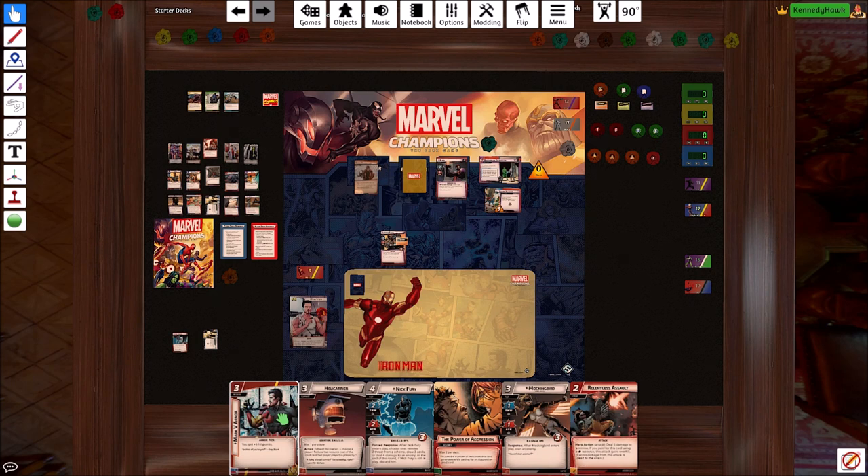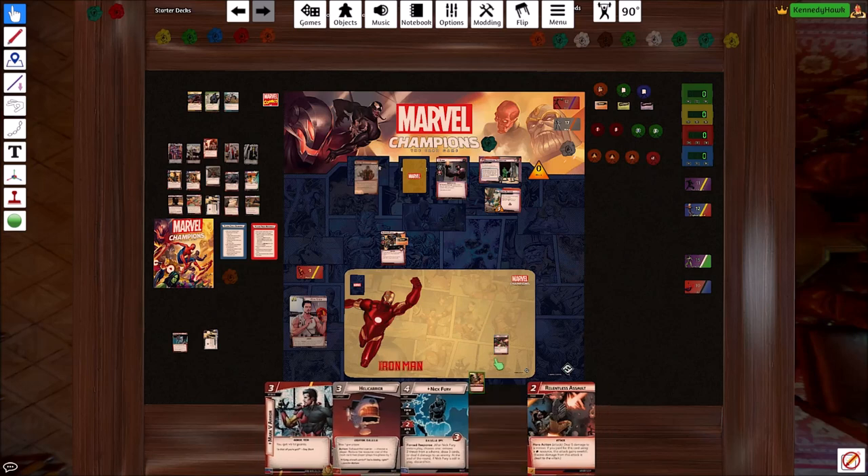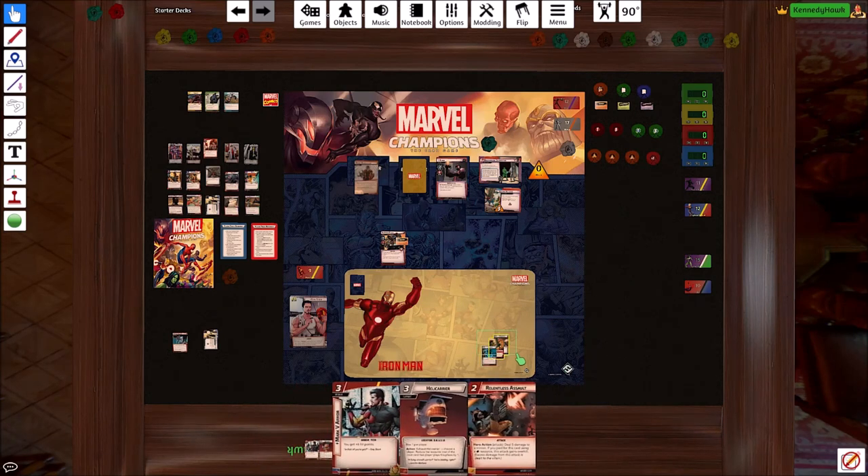Got one set of armor — that's not great. I kind of want to keep Relentless Assaults, so we'll keep Helicarrier to pay for that and make sure we trigger it. Let's draw three.